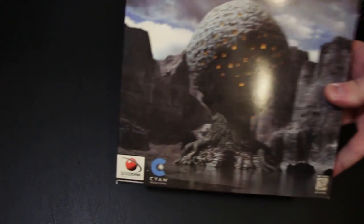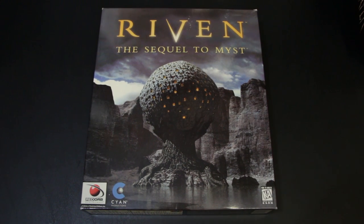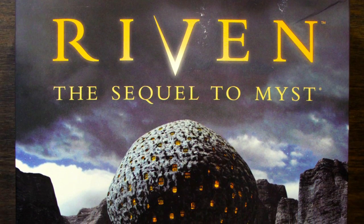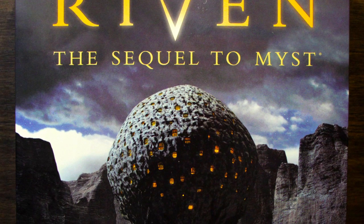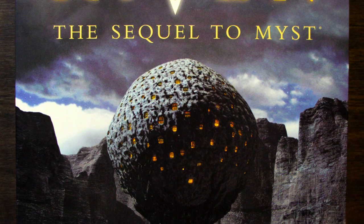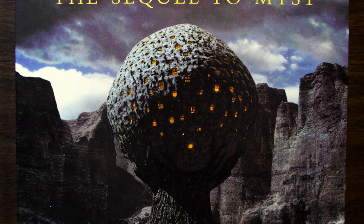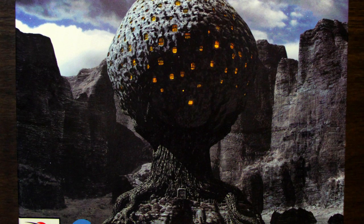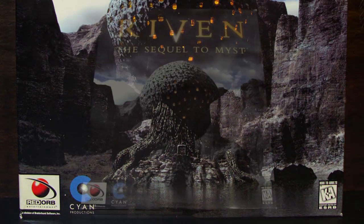Speaking of games I was not a really big fan of — I do like Riven more than Myst; I didn't like Myst a whole lot. But yes, this is Riven, the sequel to Myst. One of the most captivating boxes I ever remember seeing as a kid. Back in 1997, I saw this in a library just sitting on the shelf and thought, holy crap. Myst looked awesome and this looks even better. It turns out it was — this is a really awesome game, even without the box art.